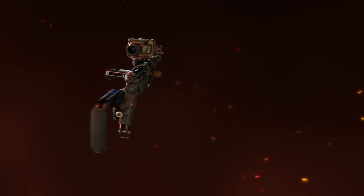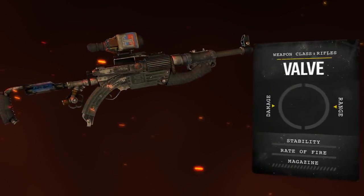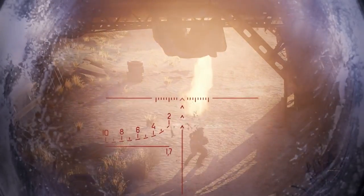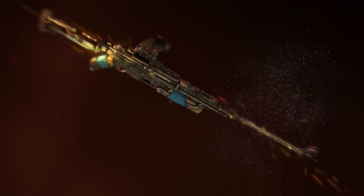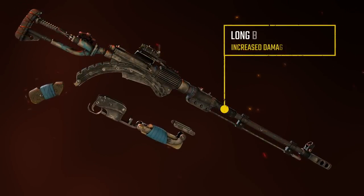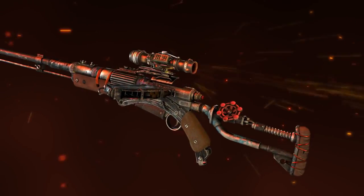The sniper's best friend and Anna's rifle of choice, the Valve is the most powerful traditional anti-material rifle made in the Metro. Bolt action, customizable and with higher capacity magazines available, the Valve is the best option for loud, long-range takedowns.